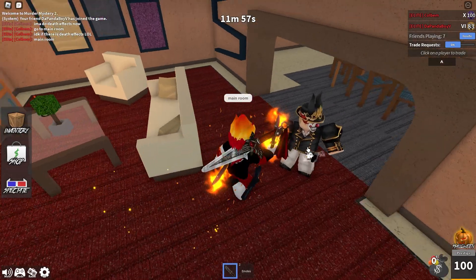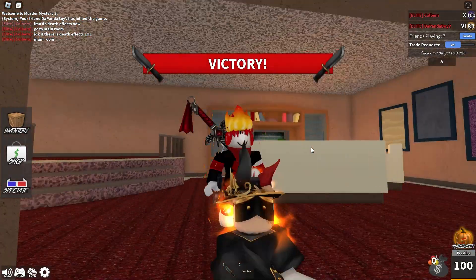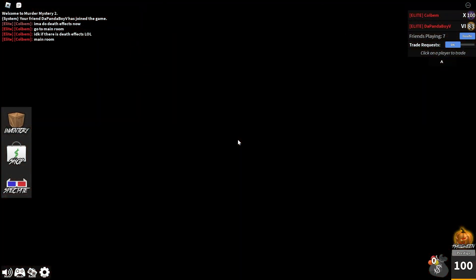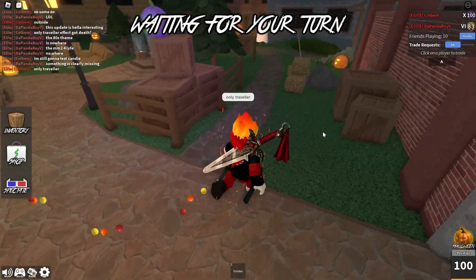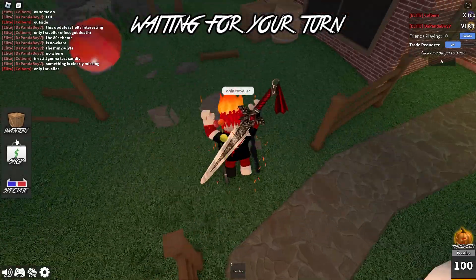Let's see if the Traveler Flames effect has a brand new death effect — and actually, it does have a death effect! For a second I thought it didn't, but as you guys can see, the Traveler Flames goes on the character's head, which is very cool. It seems that only the Traveler Flames effect has a death effect, at least among the ones in the Battle Pass shop.